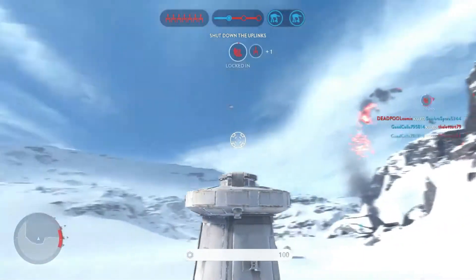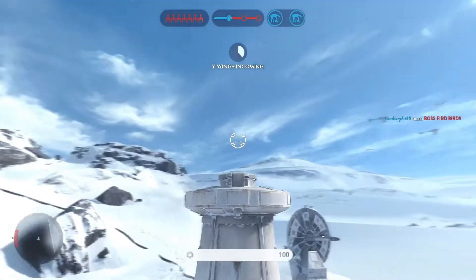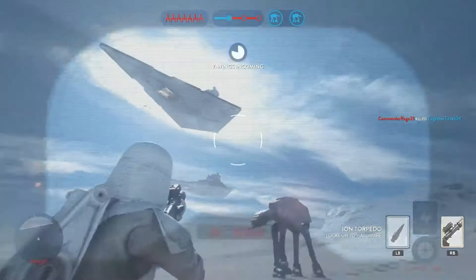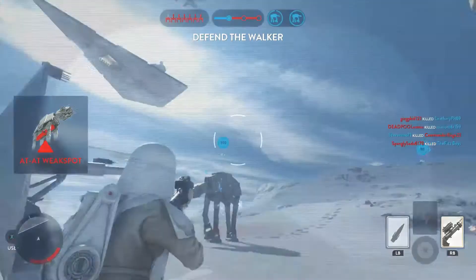The Y-wings are AI — no actual player is controlling them — and they come at specific intervals. As you can see, I have the prompt on screen now: 'Y-wings incoming.' You'll get this message a couple seconds before they actually start to show up.